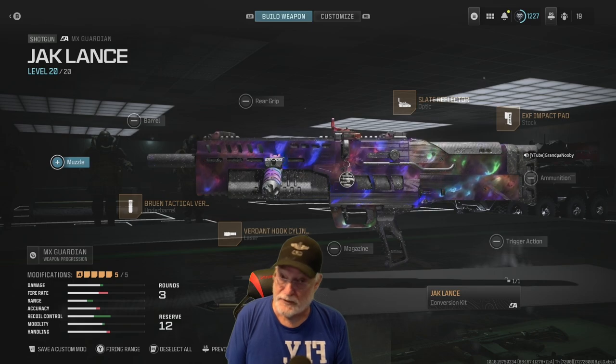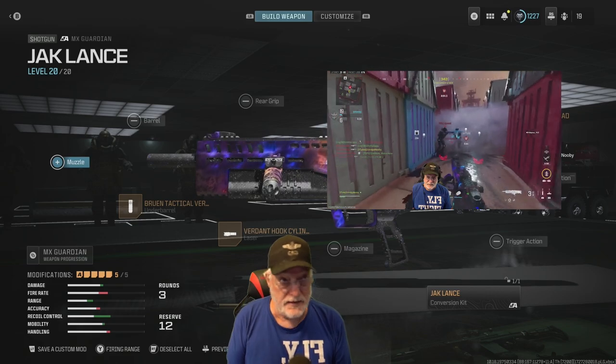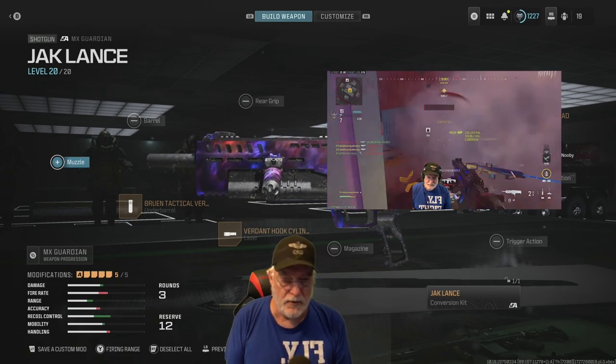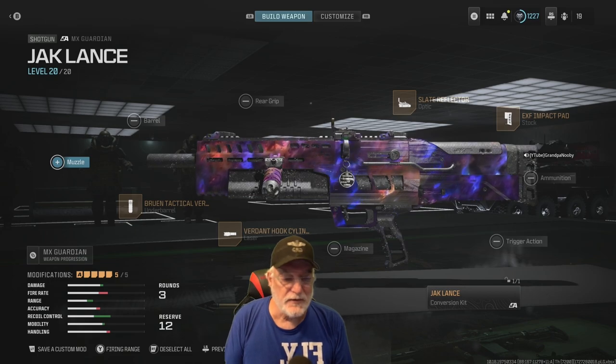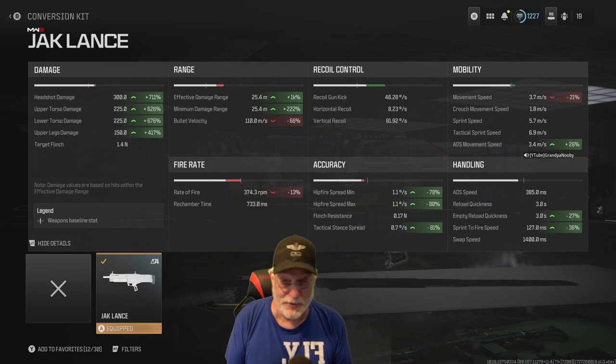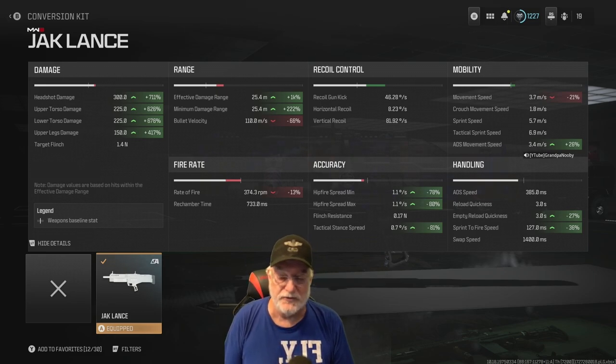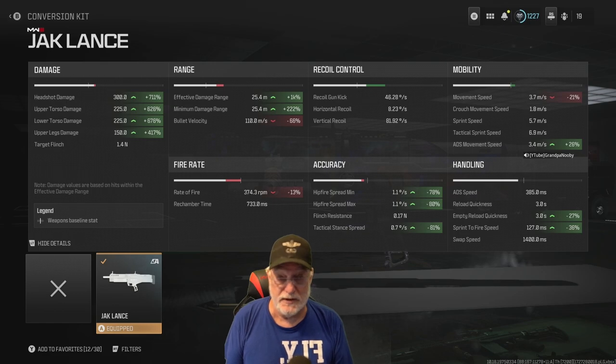And that is what happens — but it doesn't happen as often as it could if you use the weapon in a different way. I did get a few collaterals, but overall I wasn't having a good time with it. Let's take a look at the configuration, starting with the Jack Lance Conversion Kit. Look at the range: effective damage range is 25.4 meters — that is 1,000 percent higher than the normal range for the MX Guardian in shotgun mode. I've never seen 1K percent before. Minimum damage range is exactly the same.